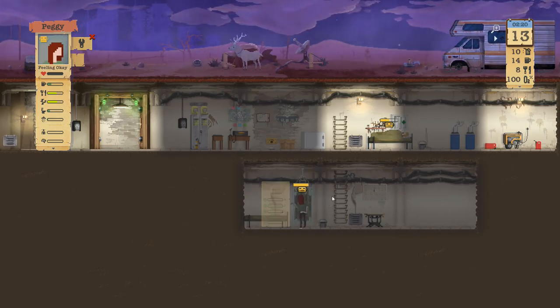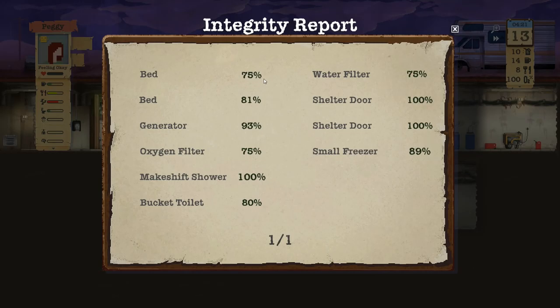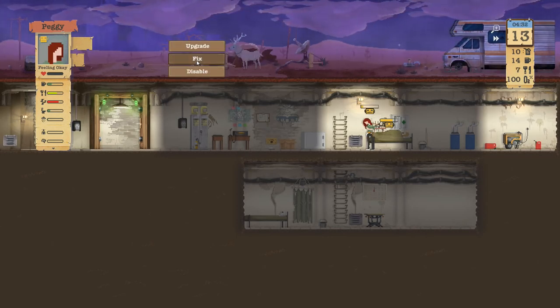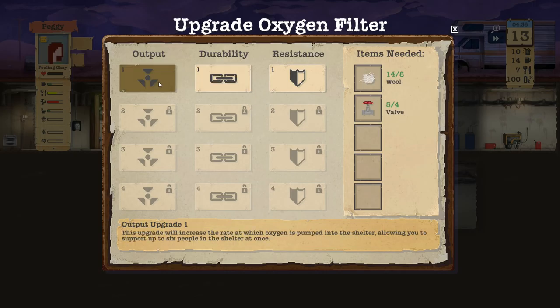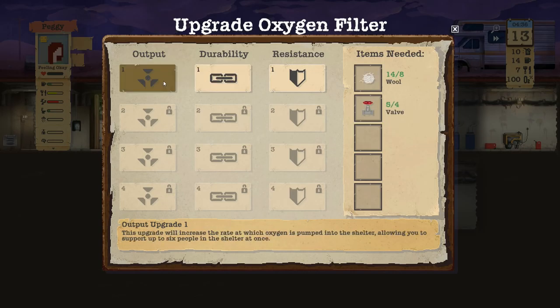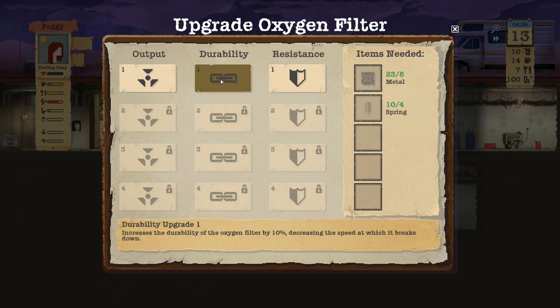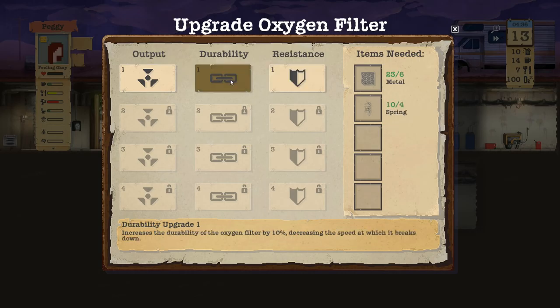She is repairing the shower. Let's take a look at what needs repaired — bed, oxygen — everything's doing pretty good, not too worried about it at the moment. Probably want to upgrade these, make them a little more durable so I'm not having to upgrade them and waste resources all the time. I'm not ready to expand the family yet.